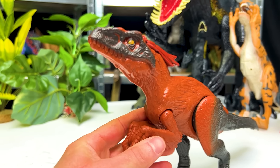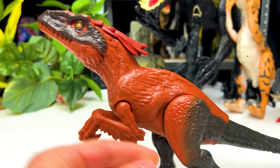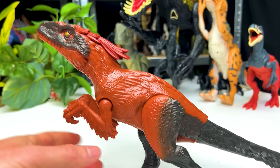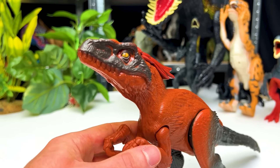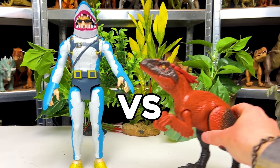This next figure here is the Pyroraptor dinosaur. This figure was released as part of Jurassic World Dominion. It has a ton of feather texturing all over its body. It's around a medium-sized figure, and it doesn't really have any special features other than being able to move the arms, the legs, and the tail. But it is quite a bit less expensive than many of the other figures we've seen so far, so it kind of makes sense. So let's face it off!